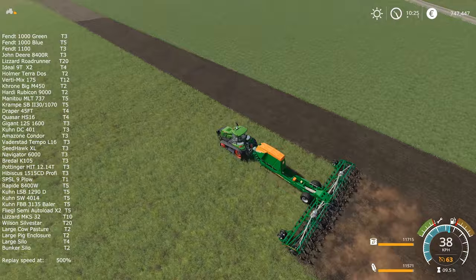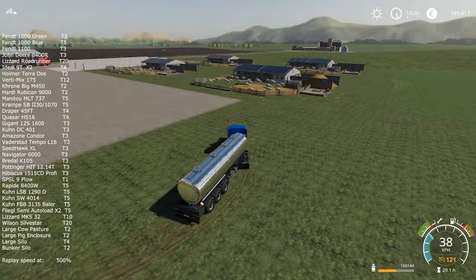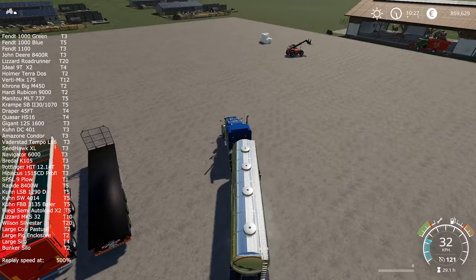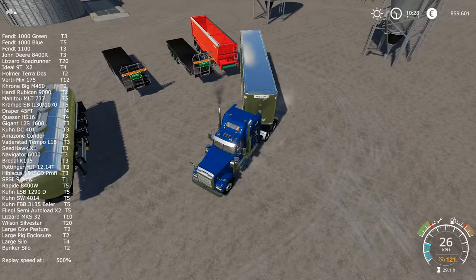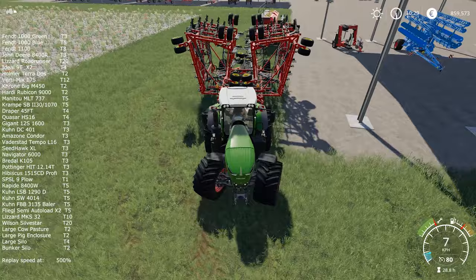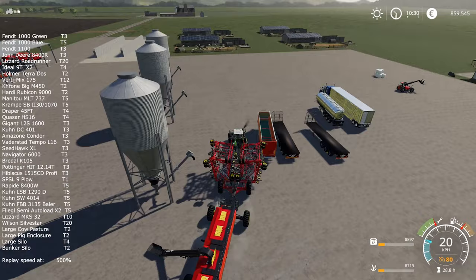So I'm already again in debt, and it will take me another number of episodes to get rid of this debt again. But I don't regret it — sometimes it becomes boring to use the same fields over and over. Since I need at least two types of grain, I decided to plant one half of the field with corn and the other half with barley or wheat. A couple of seconds ago you saw me filling up my Amazon Condor seeder, which is familiar from FS 2013.